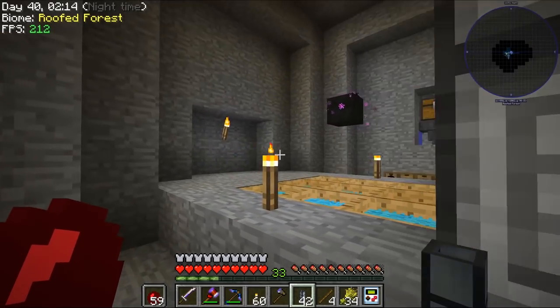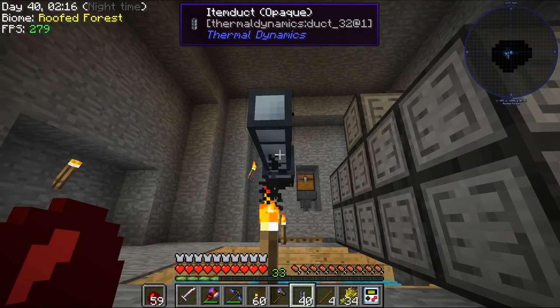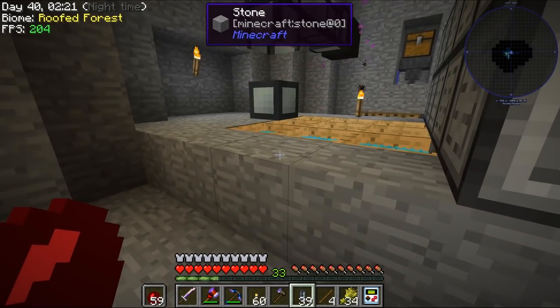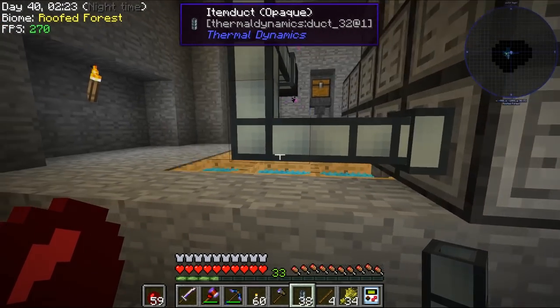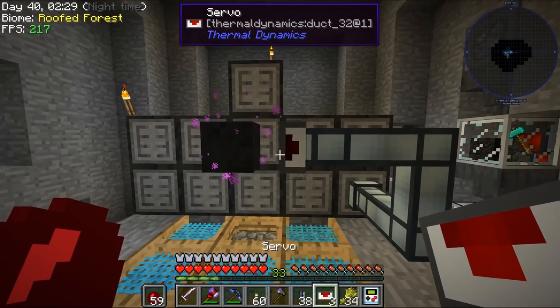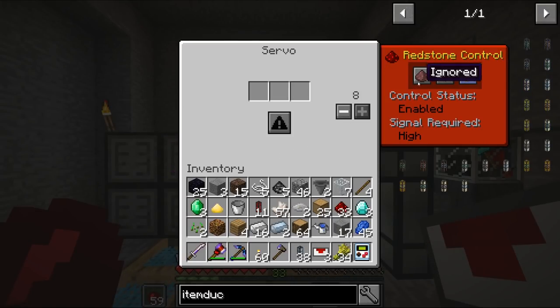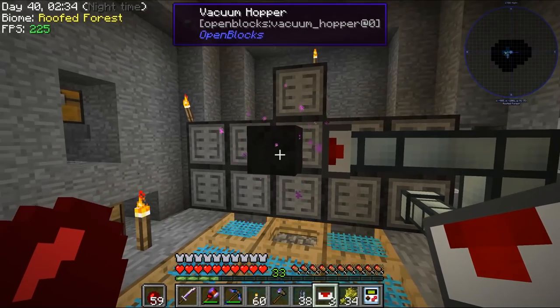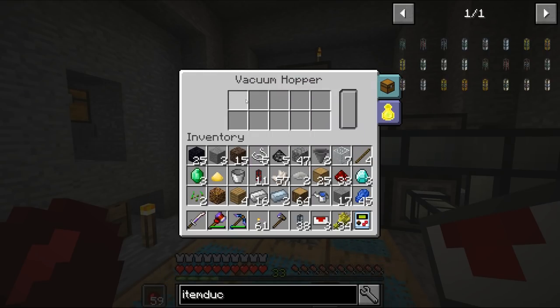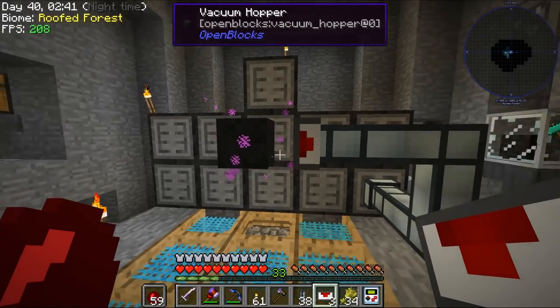From here I'm going to go this way and then down. We'll get a servo in place, switch that around. Servo can come in and we can say — redstone — just pull all the time. This will pull literally everything that you have, so be careful.